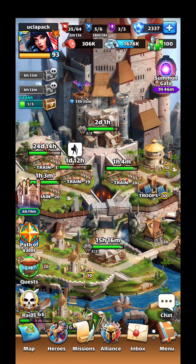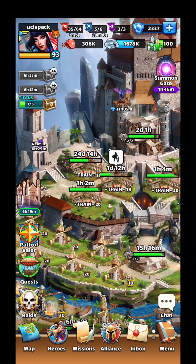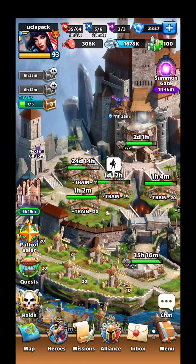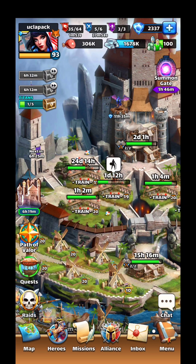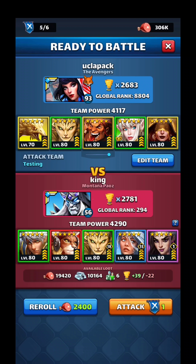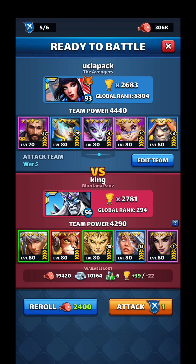Hey everyone, it's UCLA pack. I wanted to make a video just on the way I see a board when I'm trying to move tiles. I think we all agree that everyone gets bad boards, but I'm going to go through my thought process on what I'm looking for when I see a starting board, and ways to improve your tile placement. We're going to start off with a raid here.